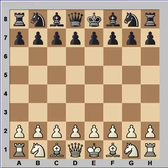Hi, this is Mato. In this video I will show a very beautiful chess game. This is the game between Garry Kasparov and Jon Speelman that was played in the World Cup in Barcelona in 1989. Barcelona is the capital of Catalonia and the second largest city in Spain after Madrid.